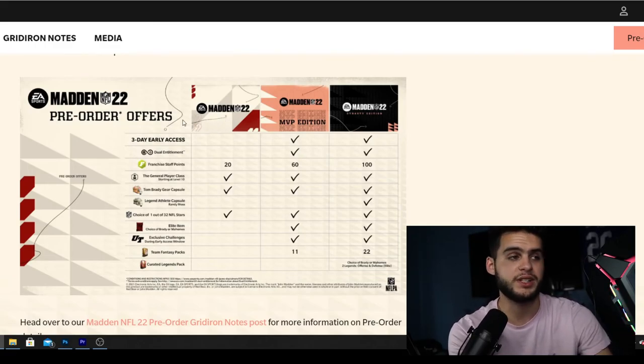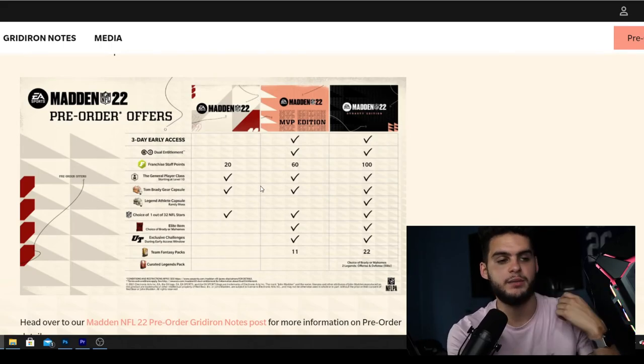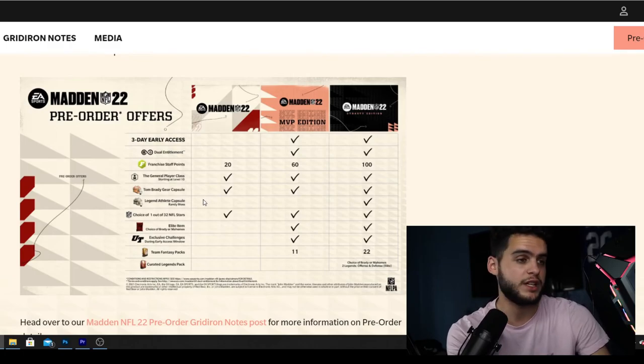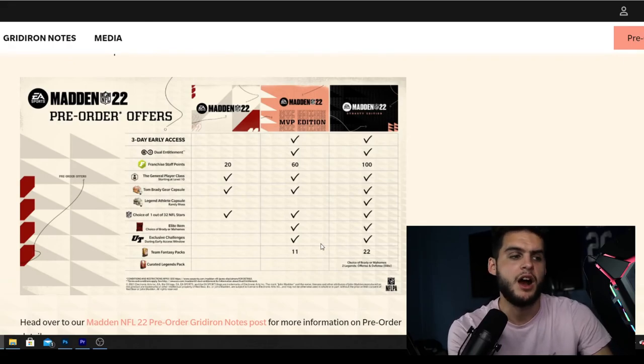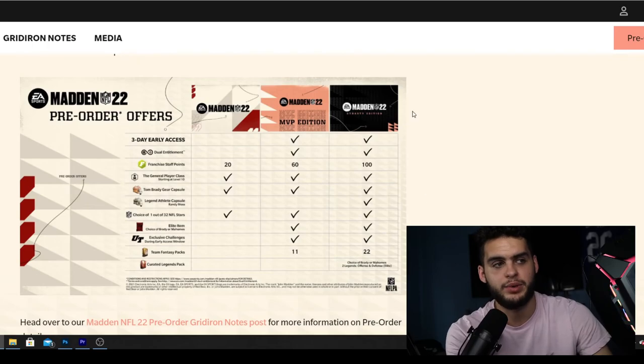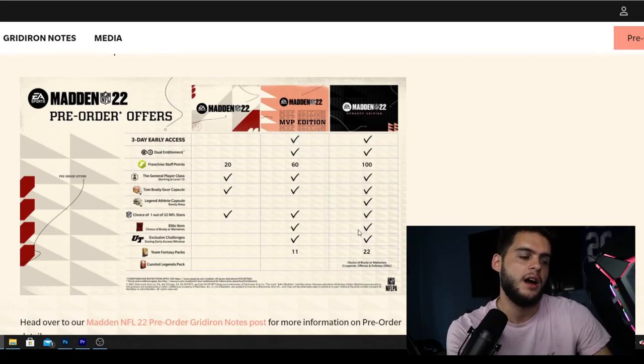If you save that $40 on the standard edition and you end up really getting into the game, you can use that money to buy coins through a sponsor, buy packs, or do whatever you want. The last thing you want is to spend $100 on a game you may not play - like buying the $100 Call of Duty edition and realizing a week in you don't even like it. Personally I think the dual entitlement is a big deal. If you have a Series X in your gaming room and a basic Xbox in the family living room, you can't play Madden on the old one without buying it again - that's $120 instead of just $79 with the discount.